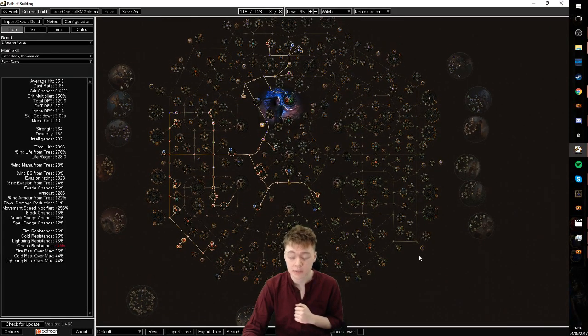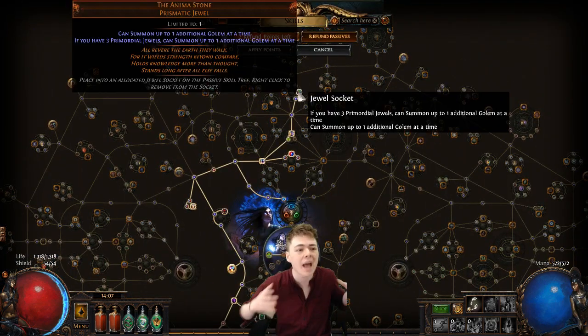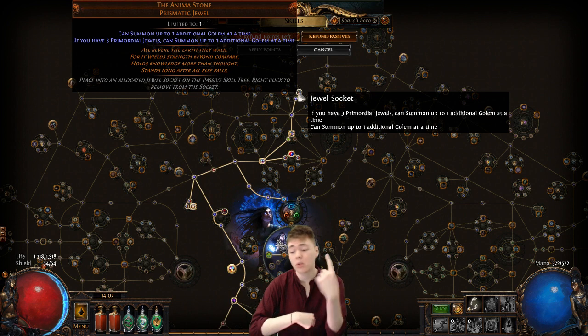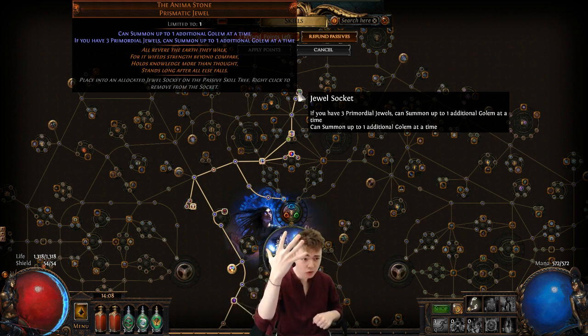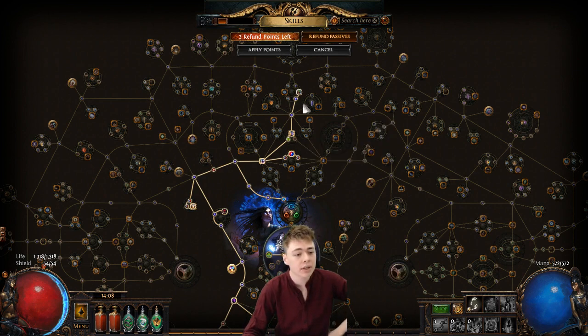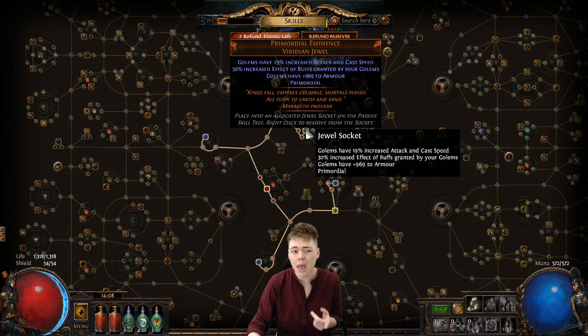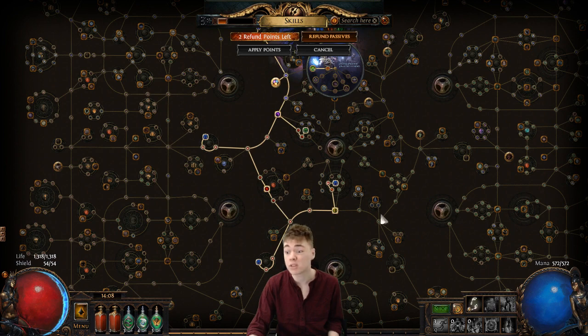So this is the core fundamentals of the skill tree — you get all the jewels. The big one is the Anima Stone: you can summon one additional Golem at a time, and if you have three Primordial jewels, you get another one. So you get one base, plus this gives you two more — that's three. Then two Clay Shapers gives you five Golems total. One Anima Stone, Primordial Might makes sure Golems aggro and everything. Then you get one Eminence early on just to boost the leveling and give them a bunch of flat armor. Everything else is Harmonies, and Harmonies just make your Golems nice and fat.